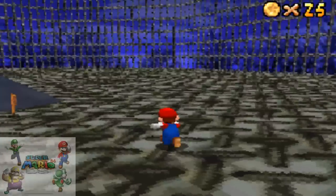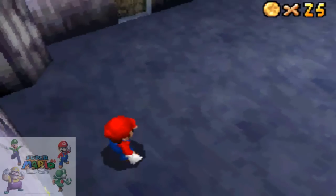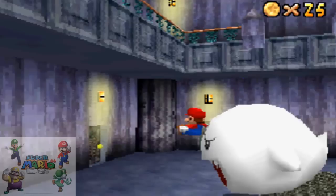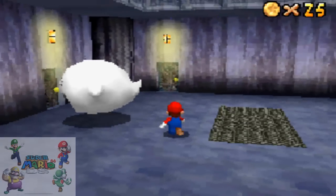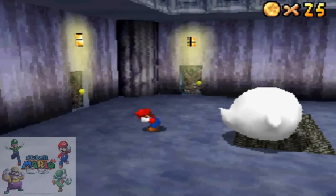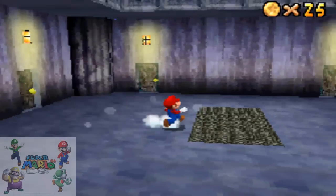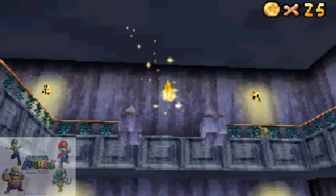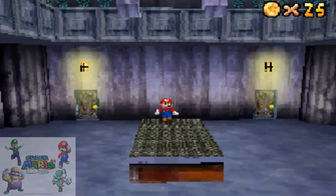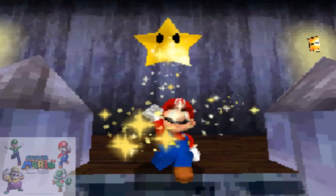You'd need Mario to beat those big blocks. Okay, here he is — the Big Boo. Kill him, and once you kill him the star will appear up there, and these blocks will rise. And then we can collect our star.